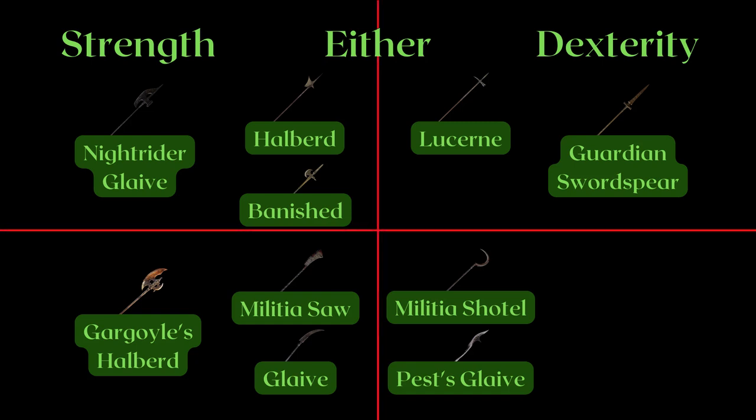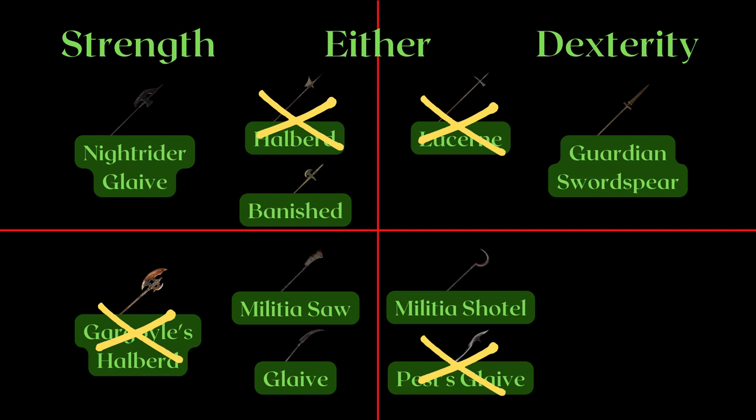The top half contains the 5 weapons with the different movesets, and the bottom half are the regular movesets, with many of them having other passives. As for the vertical dividing line, it divides the weapons marked as either, which have a small difference between the Heavy and Keen counterparts but lean towards one side or another. For example, the Halberd and Banished Knights scale better on Heavy, while the Militia Shateau scales better with Keen.